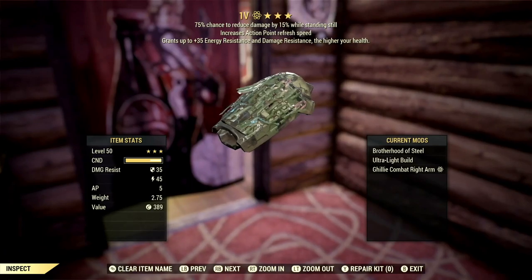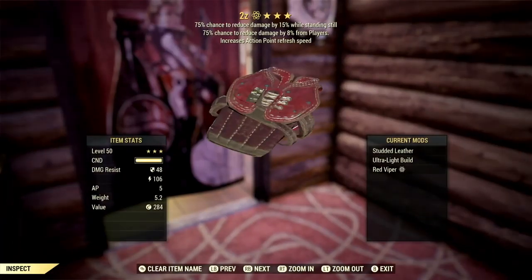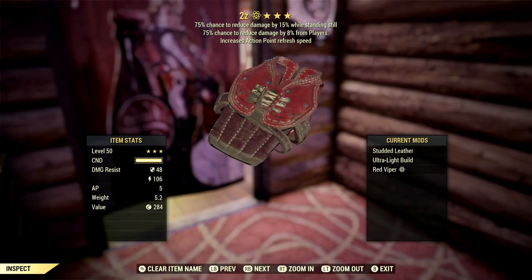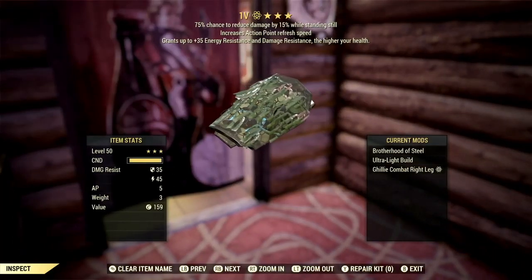For armor: if you're just fighting mobs, Vanguard will do — it grants up to +35 energy and damage resistance the higher your health is. If you're fighting other players, you want a full set of Sentinel Assassin's armor. Sentinel gives a 75% chance to reduce damage by 15% while standing still, and reduces damage by 8% from players. Sentinel Assassin's is for PvP; Vanguard is for mobs.